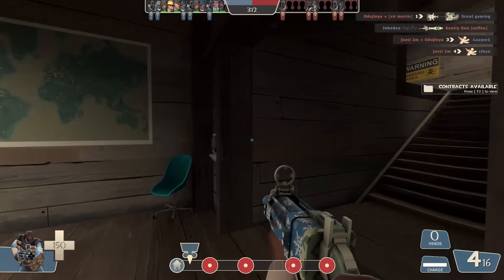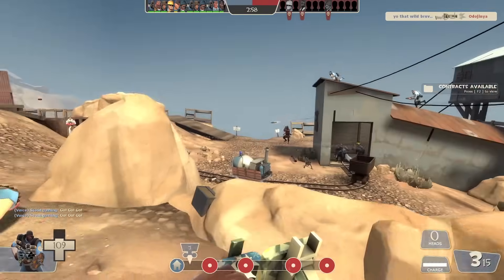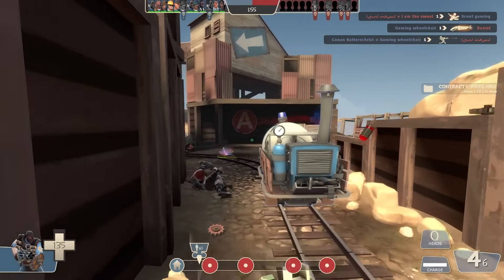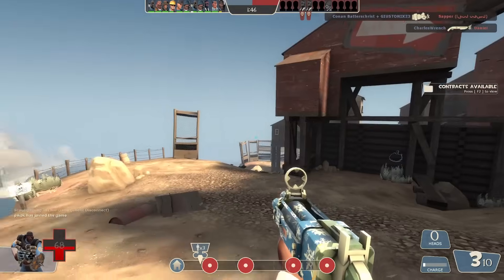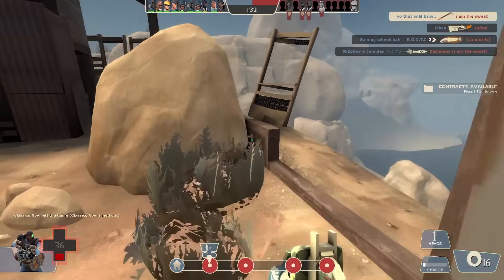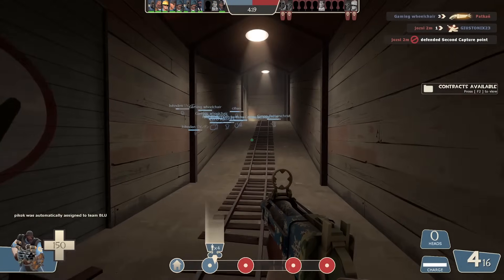This looks absolutely terrible. I'm so unlucky with servers today — it's either half-empty servers or this: no balance at all. I'll charge in again, but there's a sentry. About to die to a sentry if I charge in. Worth a try — it worked. We capped. I made an opening for my team. It's all about distraction — flank plays are always about distraction, not only about killing people, but getting the enemy's attention on you.